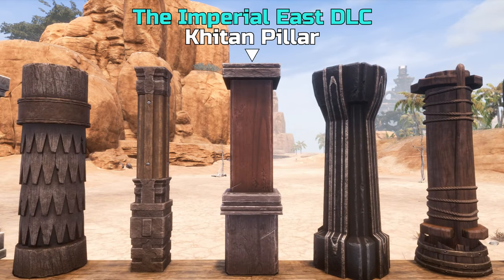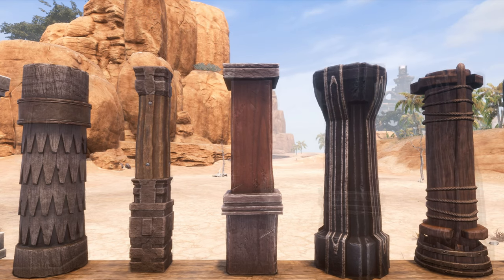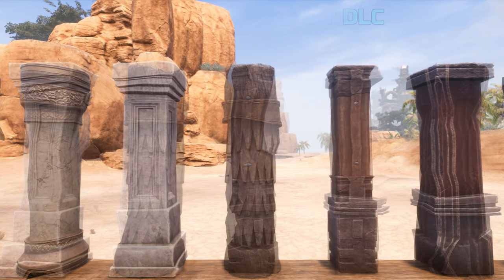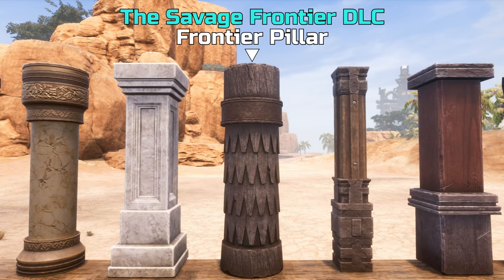Pillars are not only great at providing stability for additional floors or balconies but can also add interesting accents to interior and exterior designs, be it a simple decoration, defining a space, or breaking up an otherwise simple room layout.